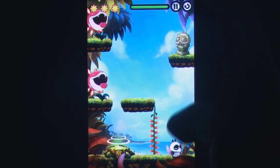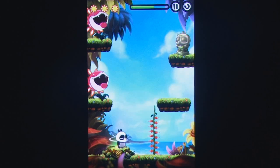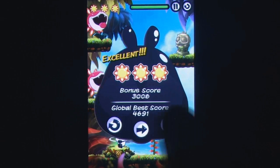The frustration can be quickly compounded if you have a compulsion to finish the levels with its equivalent of 3 stars, however levels can be completed by simply placing Alex Panda on the exit.